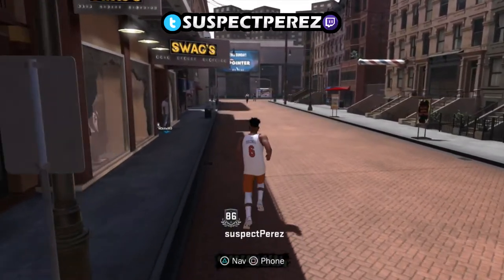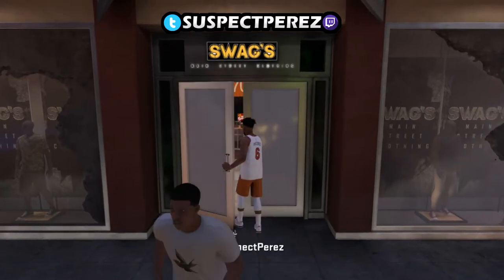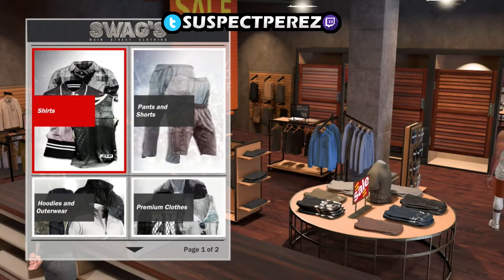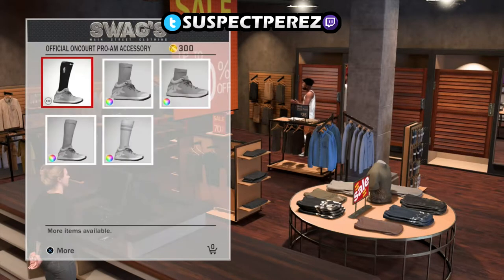On Pro-Am there was no option to do this before this last patch — Patch 4 — and now you have that added. You want to go over to SWAG. SWAG is the only place you can actually buy in-game accessories. I'm not sure about Foot Locker, I haven't checked yet, but I know SWAG is where I got all my accessories. Head over to the accessories section.